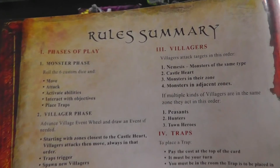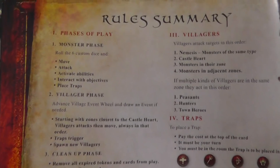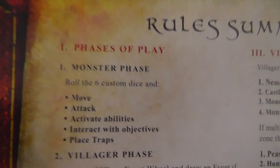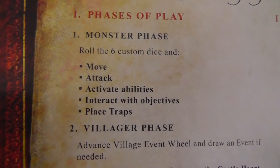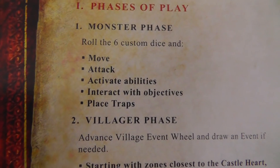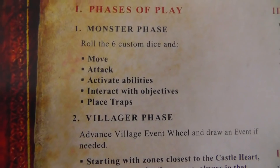On the back page of the rulebook there's a pretty good rules summary of almost everything you need to know. There's nice charts, and more importantly, a reminder of the phases of play. First, monsters get to go. Then, villagers go. Then, we do some cleanup. How do monsters go? In turn order, starting with me as the first player, I will roll the six dice and then use them to move, attack, activate abilities, interact with objectives, or place traps.